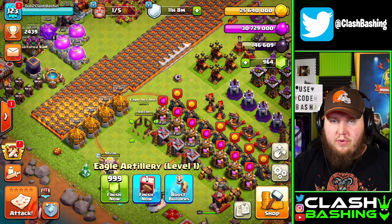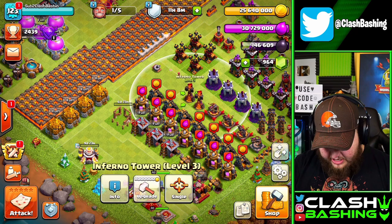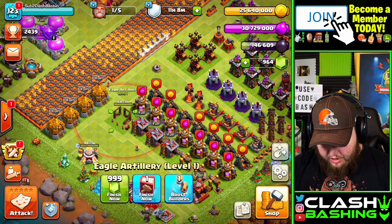Since we're going to have both of our army camps up, we've got a full attack, and we're working on heroes — it's actually going to be a pretty nice upgrade. We'll get that down; it's a 7-day upgrade. I kind of want this just to be done for CWL, and then we could actually drop it down for another level.